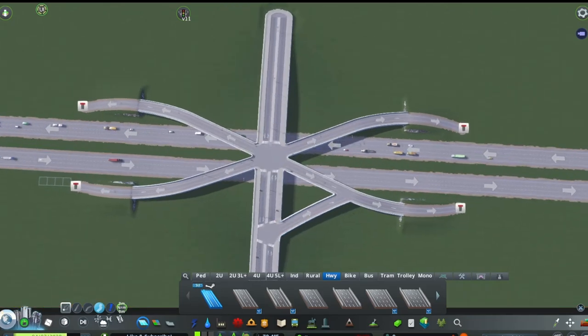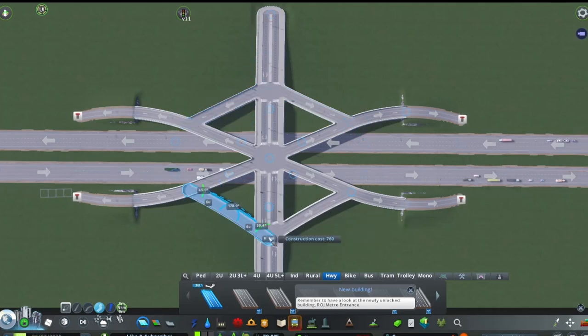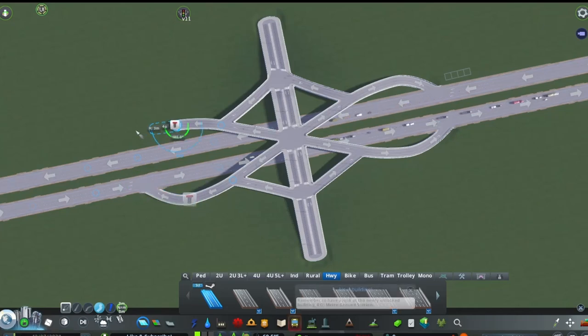Now, find a point roughly where the four-lane road starts to slope down, and bring a straight ramp about there on each side. Then connect the highway up at all points created earlier using the freeform tool.